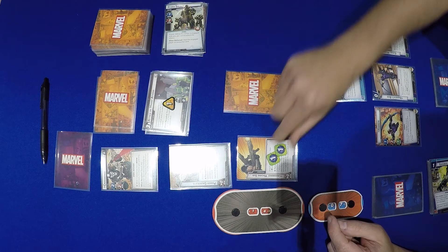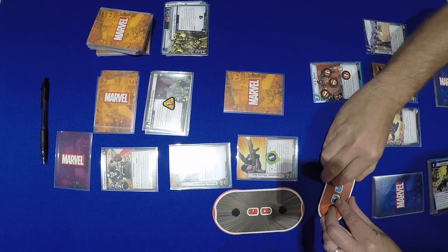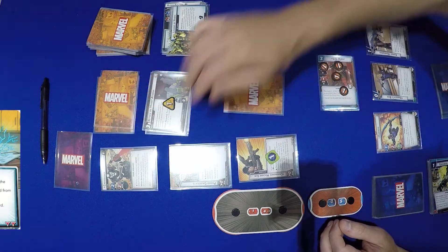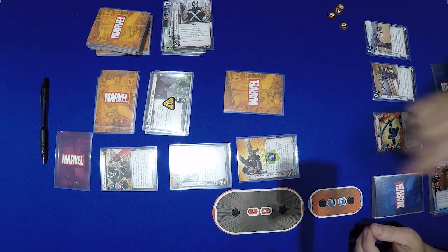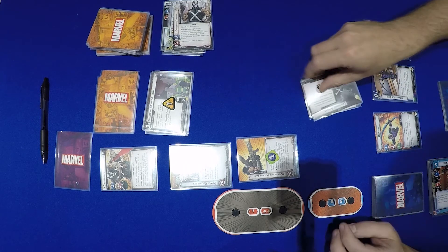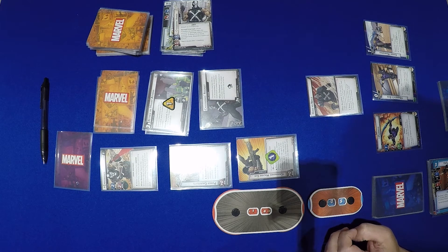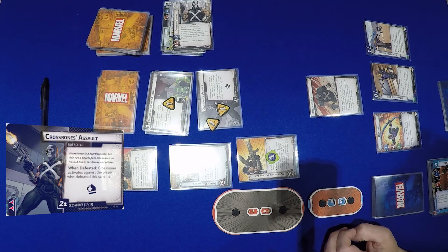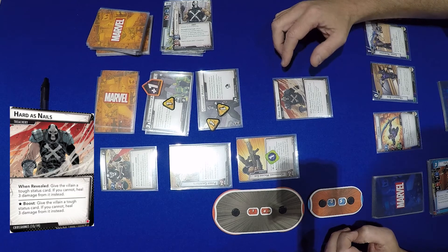Crossbones attacks — we remove an ammo counter, take the encounter card, and suffer 3 indirect damage: 1 on him and 2 on me, putting me down to 5. US Agent blocks Crossbones' attack of 2, for 5 damage total — US Agent is gone. This doesn't trigger Power Gauntlets since damage didn't reach the hero. Another encounter card: Crossbones Assault, giving him plus 2 attack — when defeated, Crossbones activates against the player who defeated it. It comes with an Acceleration token. We also get Hard as Nails: give the villain a tough status card. So we give him Tough.